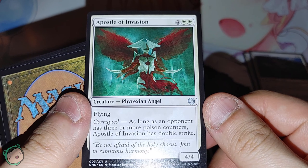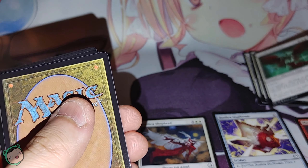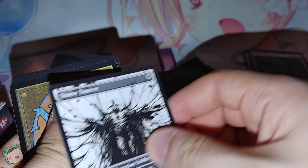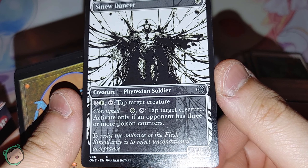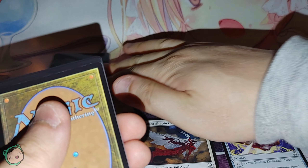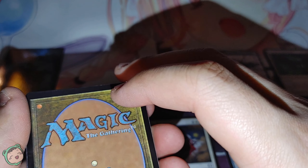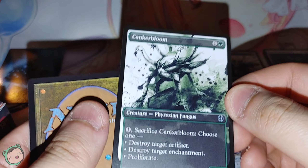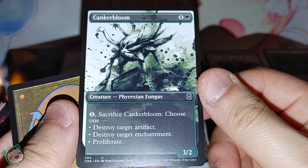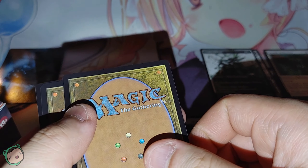Apostle of Invasion — four white white. Corrupted: as long as an opponent has three or more poison counters, this has double strike. Okay. That art looks pretty cool. We got an alternate art Sinew Dancer — it's not by Flavio. I'll put that in an alternate art pile. And another alternate art — Skanker Bloom, one white. I think I already saw this one. I really like the alternate arts in this set.